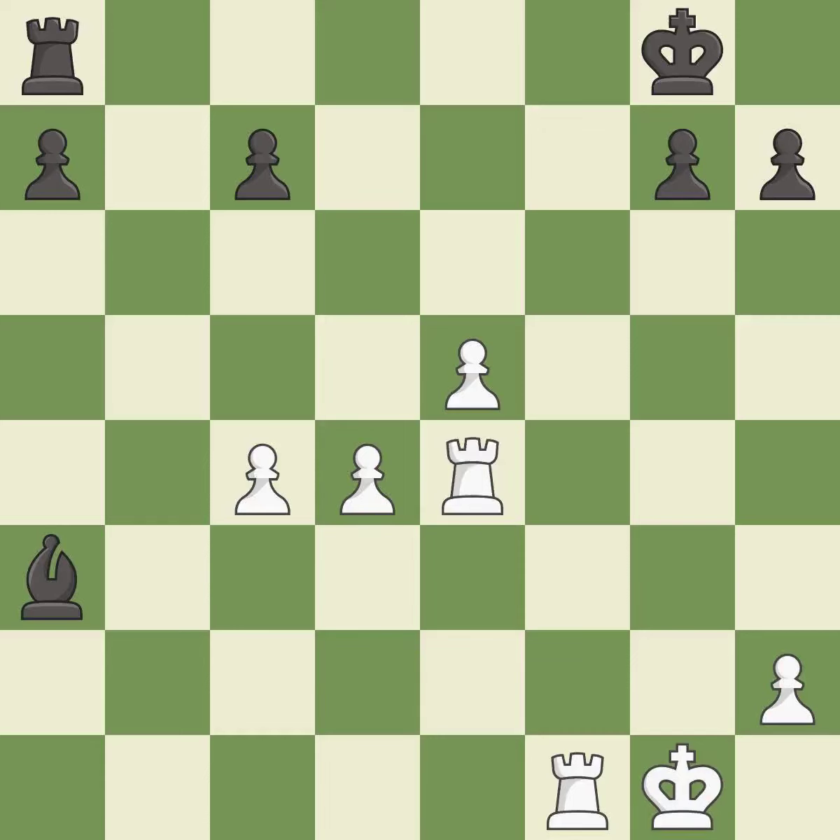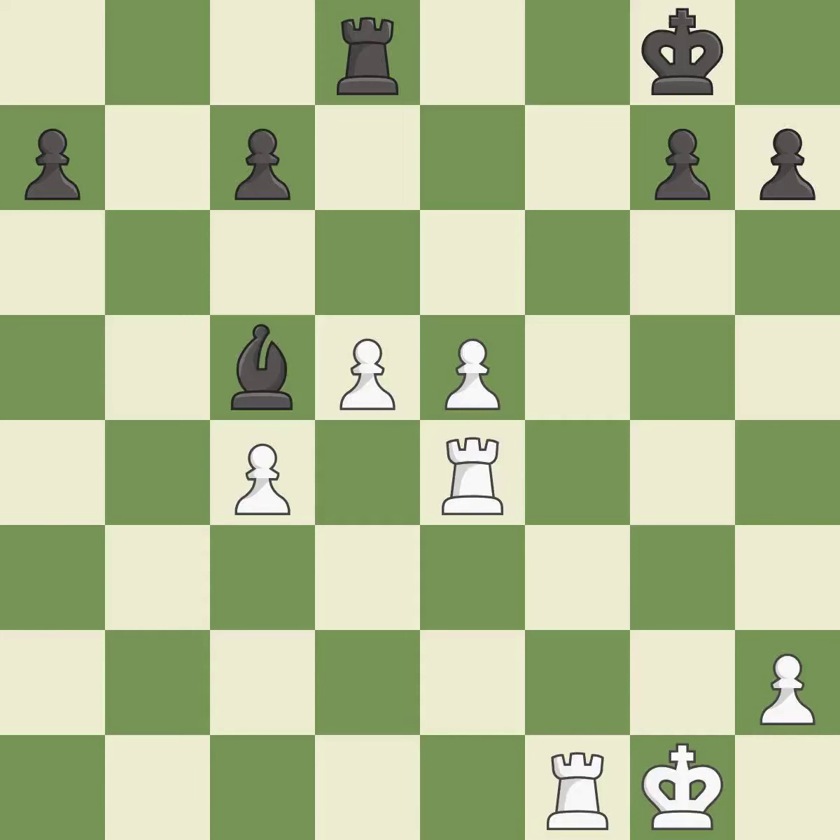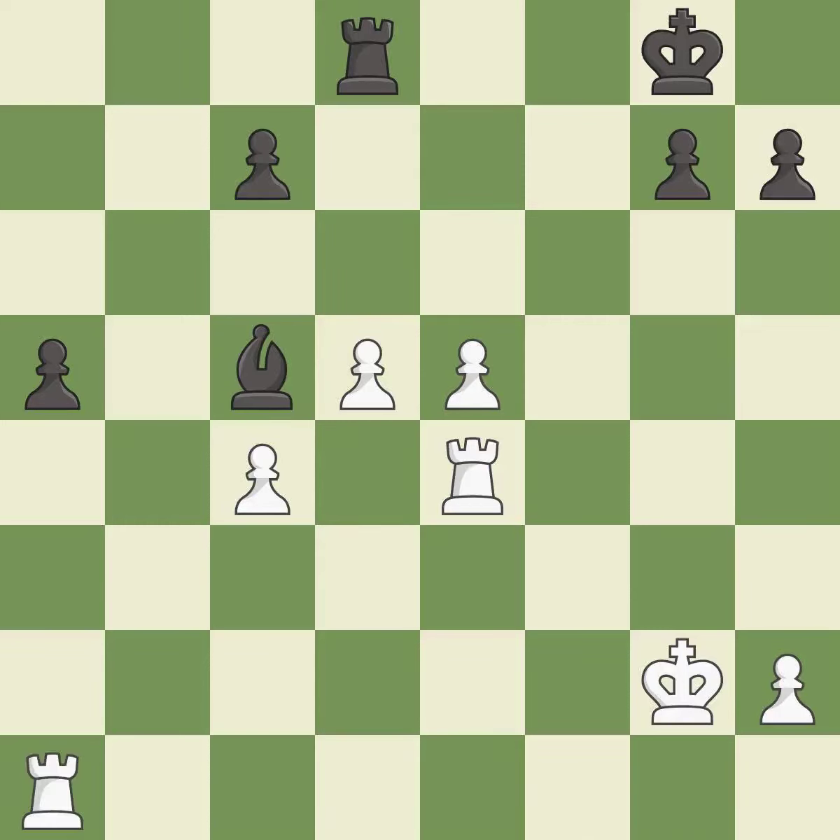Recaptures — it is excellent. This activates a rook by developing it off of its starting square — it is excellent. This moves the bishop to a better location, allowing it to control more squares — it is excellent. This steps away from the checking bishop. Recaptures — it is excellent. The passed pawn moves towards its goal — it is excellent. Right on target — it is best. This takes an open file, a common method for activating a rook — it is excellent. That was a free pawn — it is best.